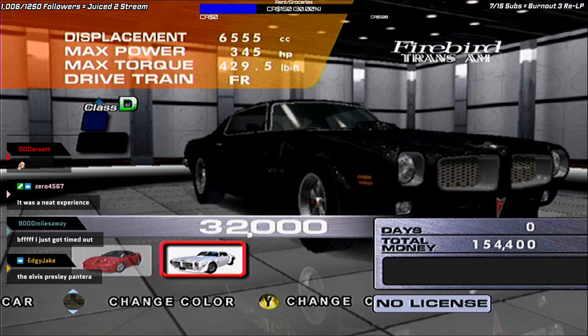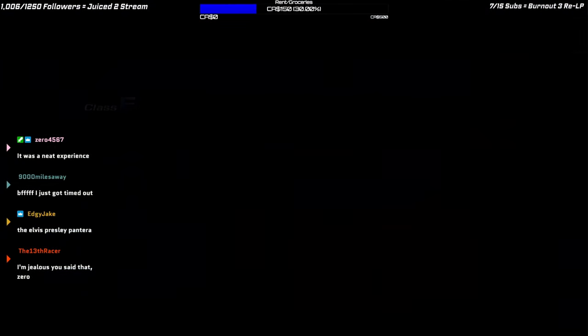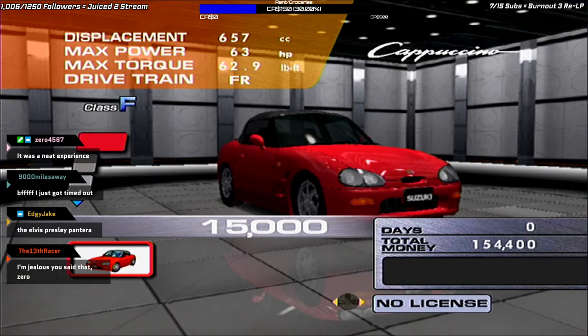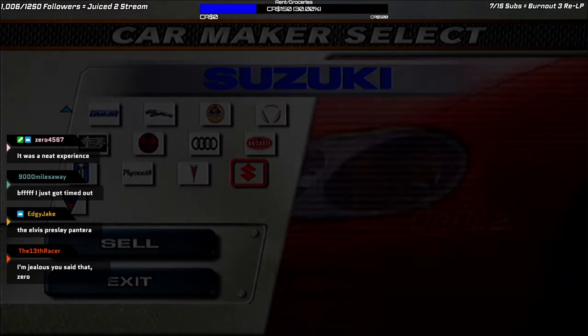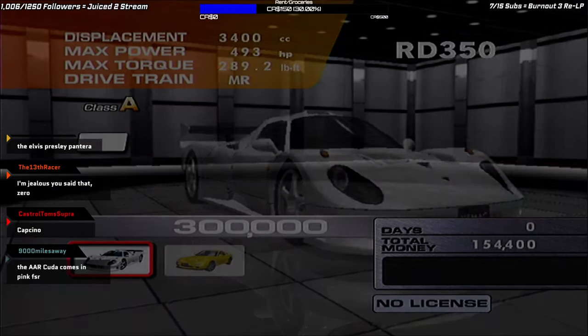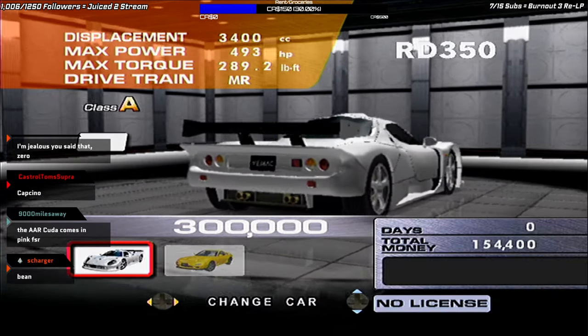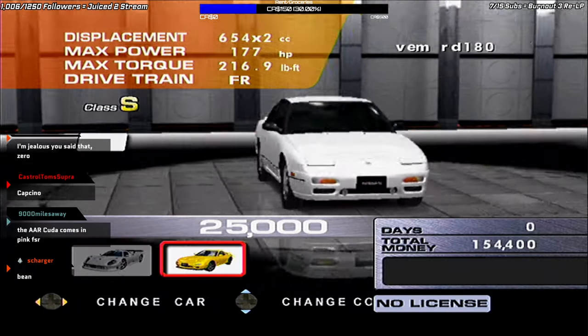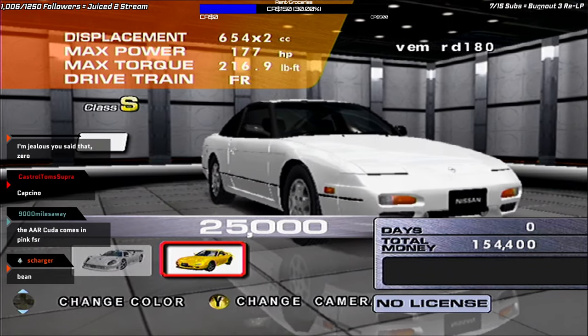Suzuki: the one Suzuki — the Cappuccino. And finally, Venturi — the ART, where there's one car, the RD350. But there would have originally been two, because the RD180 was also planned. It didn't get finished, and here it sits.